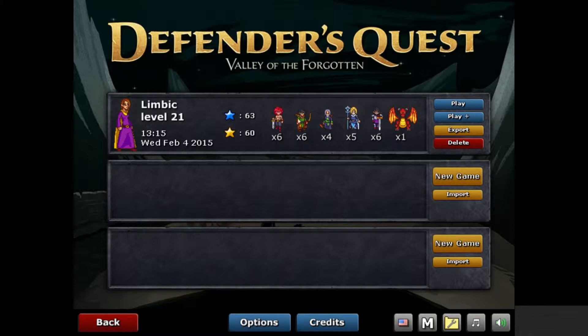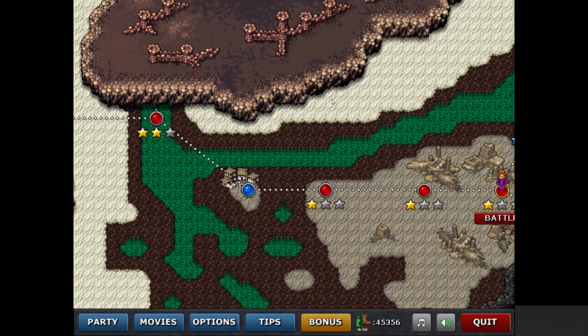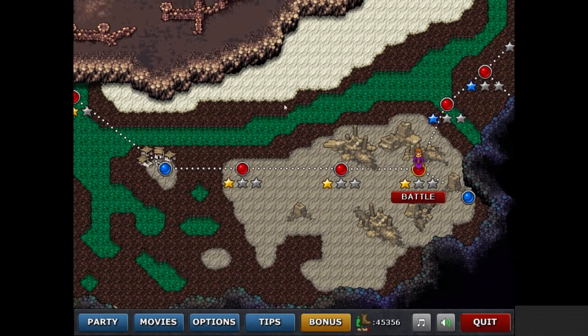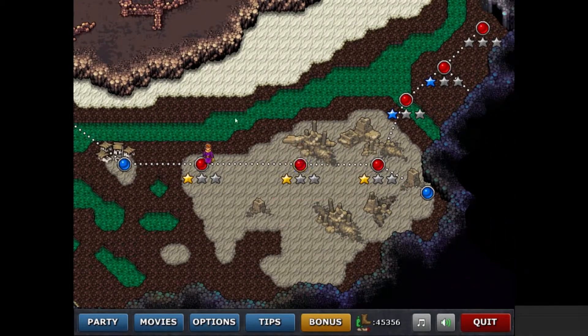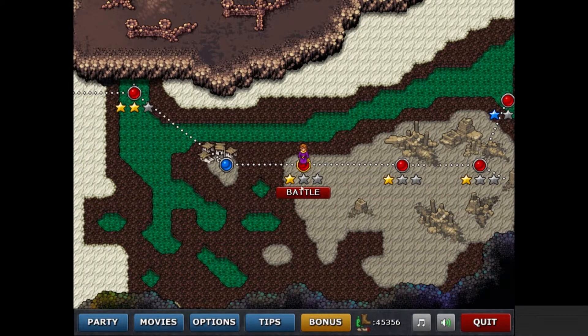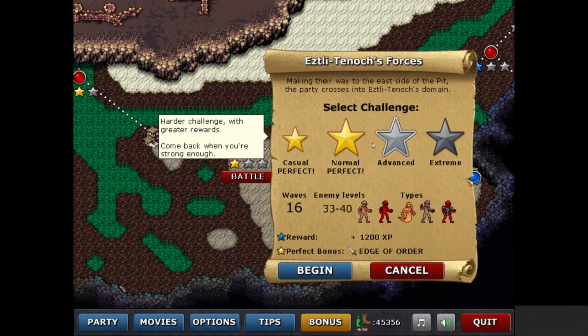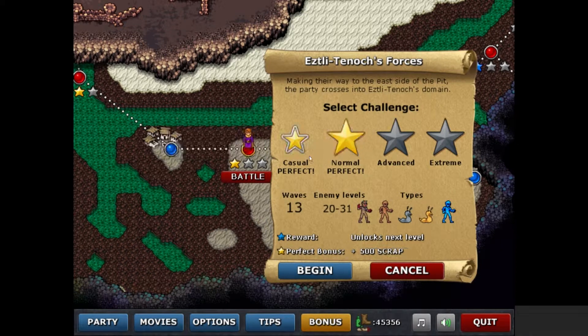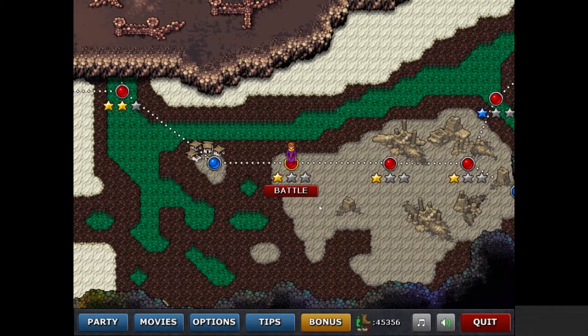I'm going to load up my save file here. I've basically beaten the game but there's a lot of replay value to it. Welcome to Defender's Quest: Valley of the Forgotten. Red orbs are combat areas where you do all the fighting and the stars basically mean the difficulty level. It goes from casual all the way to extreme — on casual there's only 13 waves with enemy levels 20 to 31, but on extreme there's 19 waves with enemy levels 50 to 57. As you increase the difficulty, the amount of enemies and their toughness increases massively, but you get better rewards.